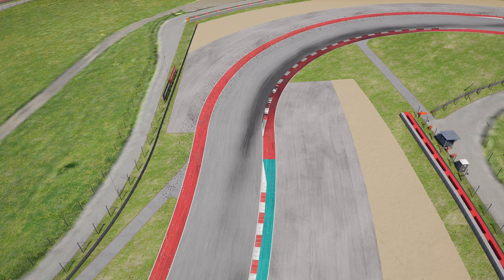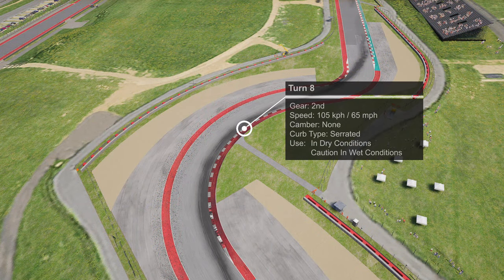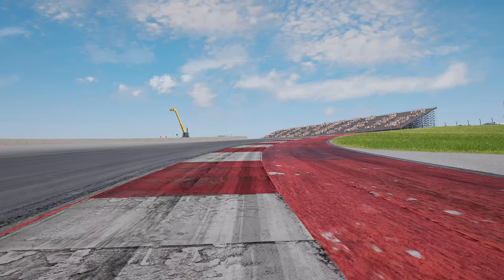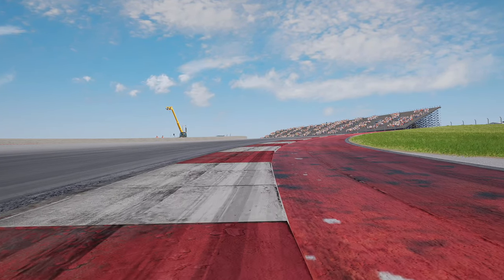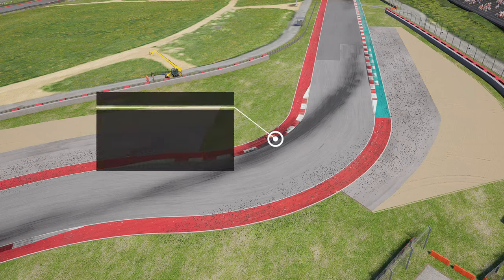The line through turn eight depends on whether there's a car behind you looking to overtake. If there is, take the tighter line hugging the inside curb to prevent them nipping up the inside. Otherwise, the preferred line is to open up the entry, brake and shift down into second gear, let the car coast in and hook up a later apex roughly in the middle of the corner. Using that wider entry you'll maintain a higher apex speed, get on the throttle a little earlier, and get a better run off the corner with more grip going through the following turn nine.